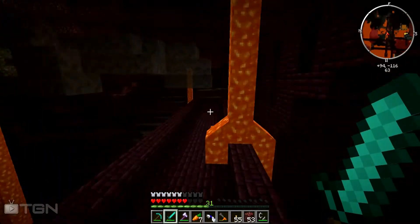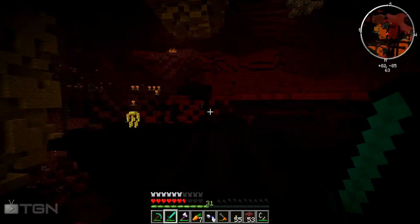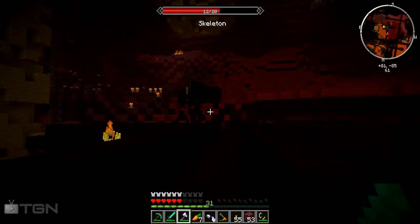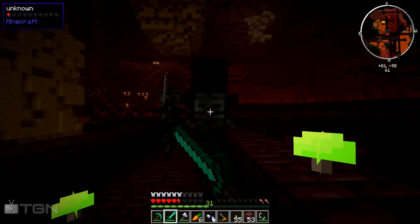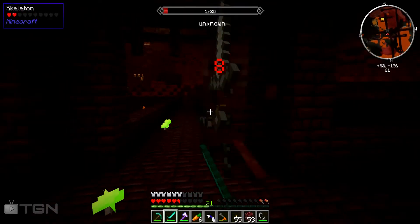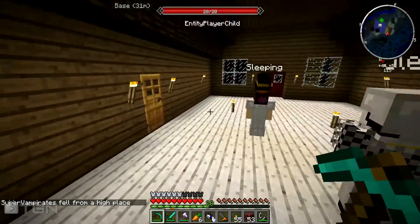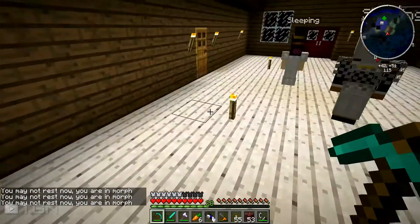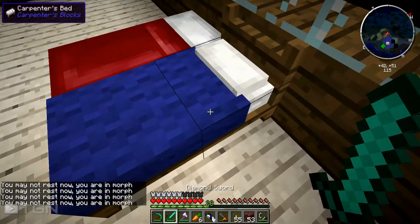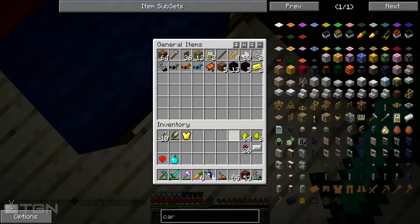Wither skeletons, come out to play! There they are — we got three! I'm starving, let me eat a little. I killed them... I got the wither skeleton morph! I'm going back in. Did I get a necrotic bone? I don't think I did — I got iron, gold, and okay... well that was actually pretty cool.